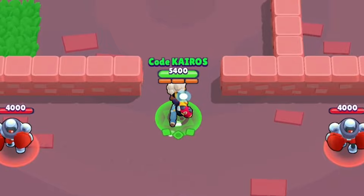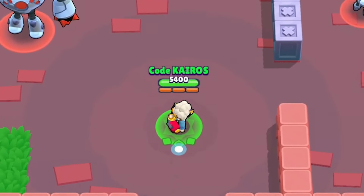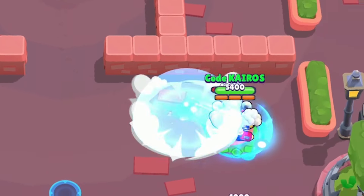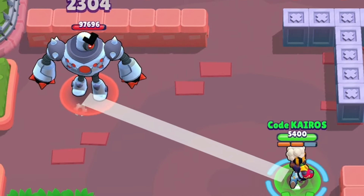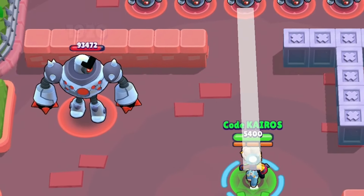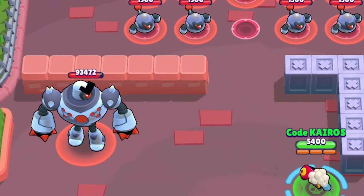The second change is a rework to her Disengaged gadget. Instead of dashing in the opposite direction that she's facing, she will now dash in the same direction that she's facing, just like Stu's super and most other brawlers' dashing abilities. She's also getting a buff to her Pinpoint Precision star power. The damage boost from hitting a target at max range is increasing from 10% up to 20%, which means it will deal 2,304 damage now, which is pretty awesome.